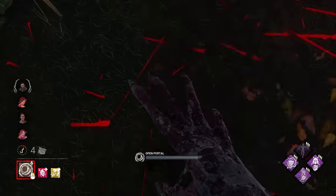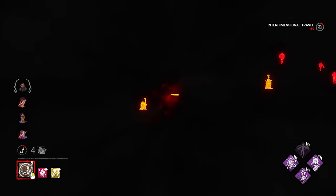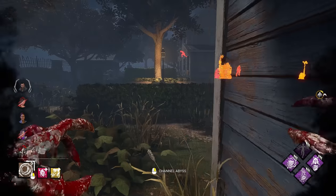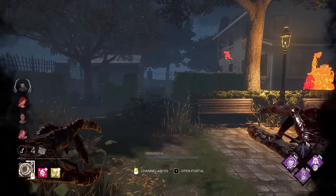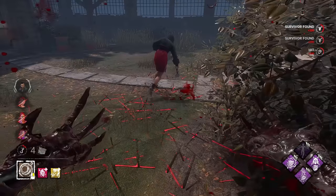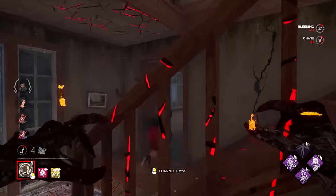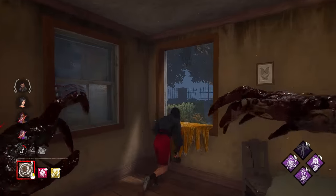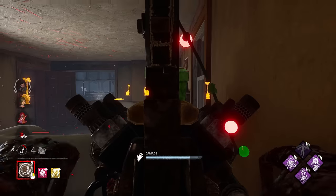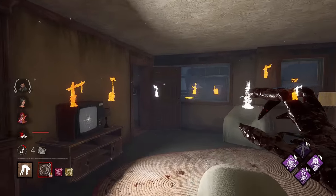Kind of a weird angle — I think I got the scratch marks mixed up a bit. Let's see where everybody's at. We have three in the house over there, we can definitely play off of the house. She's prepping her balanced landing and the other two were just kind of chilling inside. Maybe she wasn't prepping balanced landing. We can go ahead and put Overcharge on this — Surveillance will watch it for later, and we should be good to go. We also have the Scourge Hook right outside again.